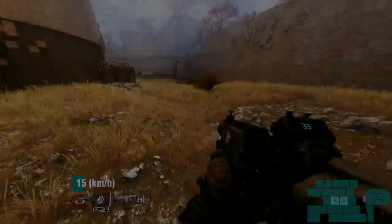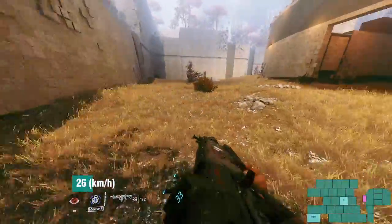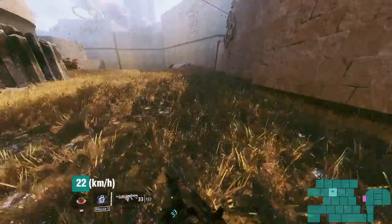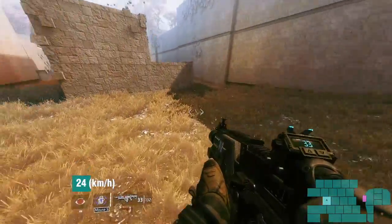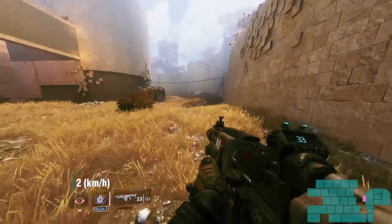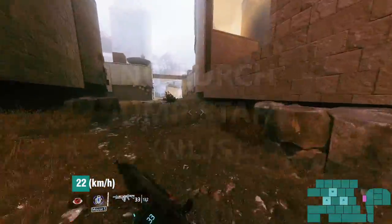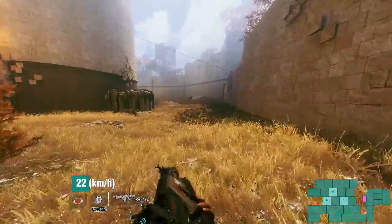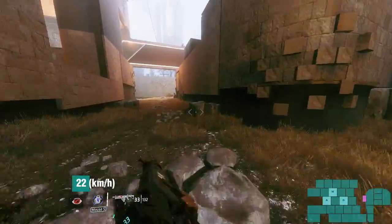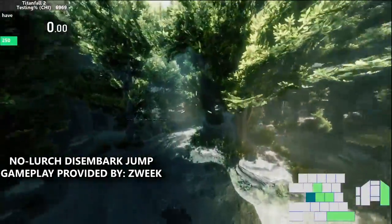Thank you, Zweek! This brings us to some of the more nitty-gritty niche stuff, beginning with circle jumps. It's a bit of a misnomer, but it does somewhat describe what's going on. In order to achieve a no lurch jump when beginning a slide hop string from a grounded state, you need to be holding forward and a strafe direction before jumping, then releasing forward and continuing the strafe in the held direction. You'll generally be sprinting in a diagonal direction when you begin this, so it's about as close to traditional circle jumps as we get in Titanfall. Another method to remove lurch is called No Lurch Jumpstart, or NLJS. This specific input order will be used for a lot of the other niche stuff — you begin by holding three different inputs: left, right, and forward, then releasing forward and one of the lateral directions and beginning a strafe. This removes the need to run diagonally like with circle jumps, but has a more frustrating input order. This same input order can be used to remove lurch in a variety of different scenarios and strats.